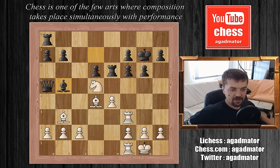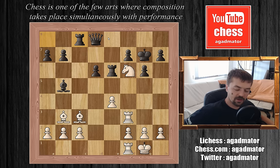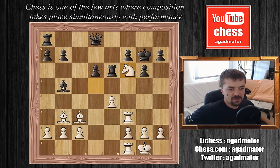We have bishop to b5 attacking the rook on f1, but Rashid plays bishop to c3 attacking the queen on a5. The queen moves to d8 to help defend the f6 pawn, and now knight captures on f6. We have bishop to e2 — and this was probably the losing move. Here black has to admit he's not better and should probably play something like rook a to c8 to continue the game. But he plays bishop to e2.